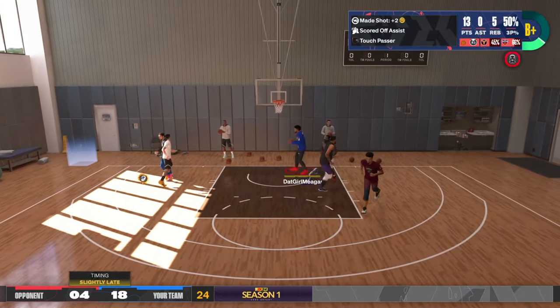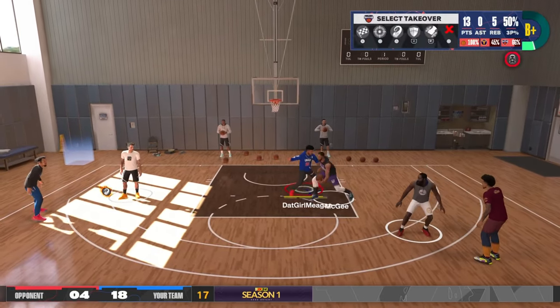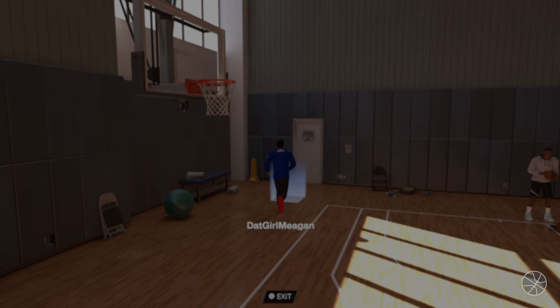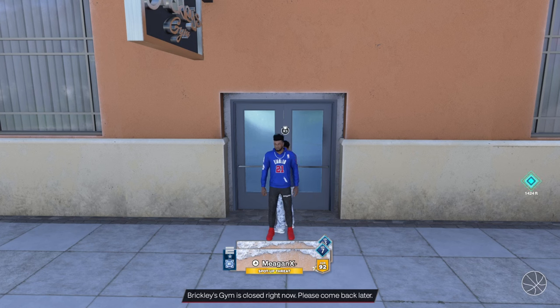That's how you're going to know when you complete the quest while you're doing these Brickley gym games, because it's going to change right there for you in-game. I'm heading back outside, there's a loading screen, and then — quest completed: Mama Mentality.